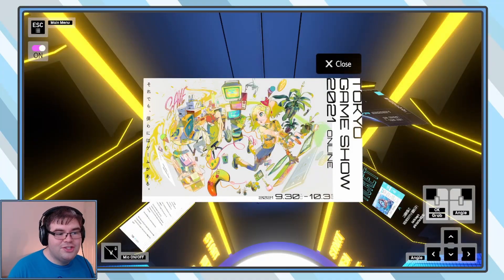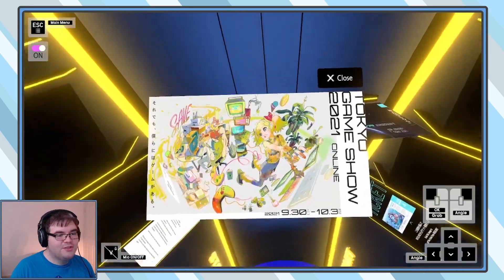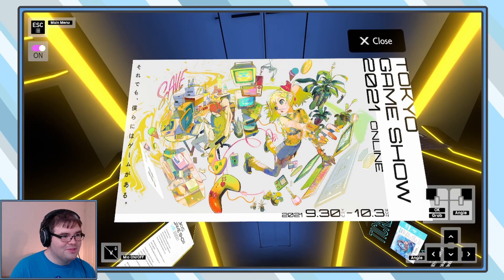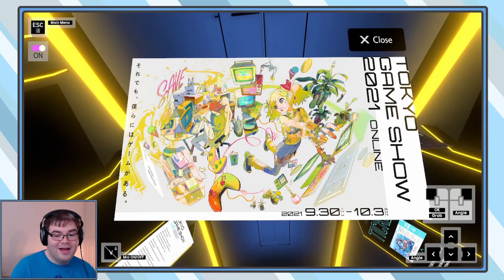This is the TGS 2021 poster — it's really cool. I like this a lot. The colors are really popping. The gaming aesthetic is done in a very classy way. Look at that save back there — are those Jet Set Radio boots in the background? A little figure on the desk, like a mini.